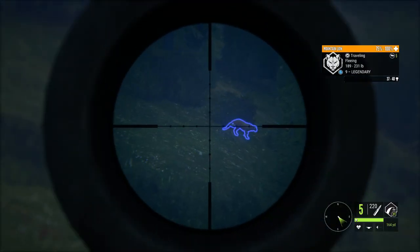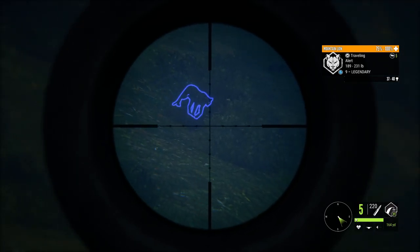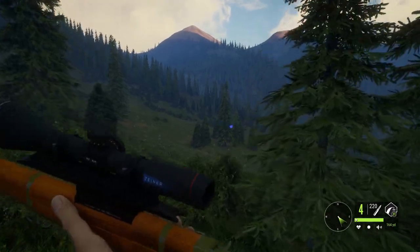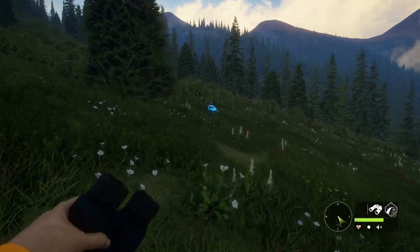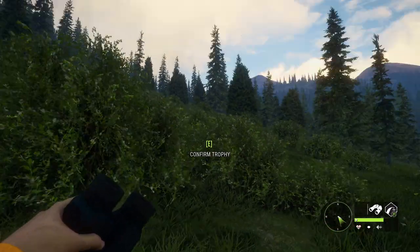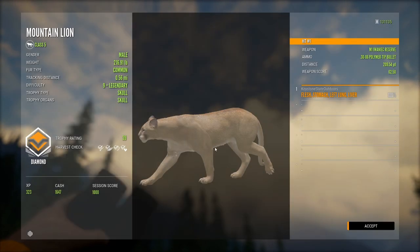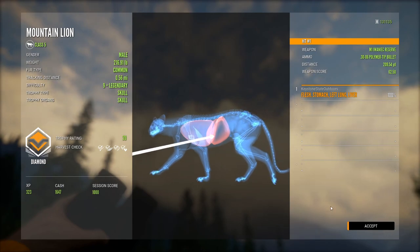He's broadside - he stops, we'll take him out. He's not fleeing anymore. We smoked him! Let's go over and see if he is a diamond. He's down right up here. If this guy is a diamond it'll be my 40th on PC and fourth diamond mountain lion off the new map. We have a diamond - 39, right on the requirement. That's my fourth one since this map came out, so I'm pretty happy with that. Let's screenshot him for the compilation I'm making.